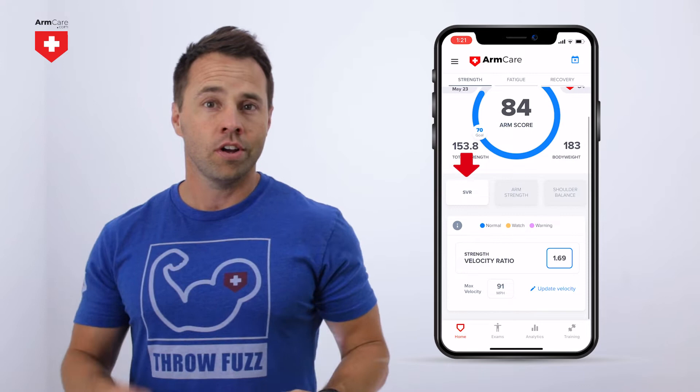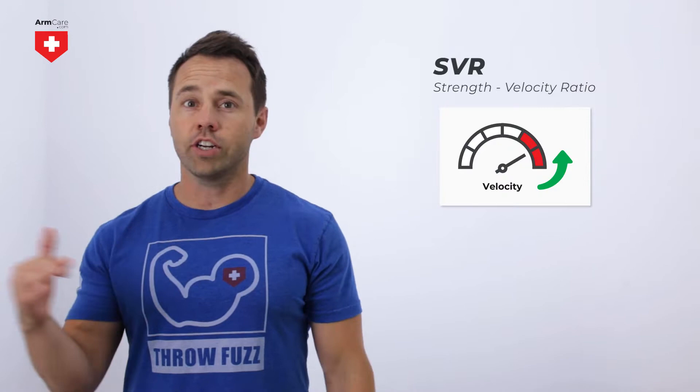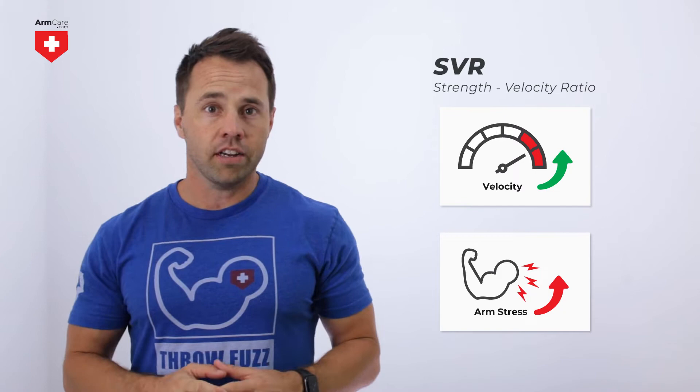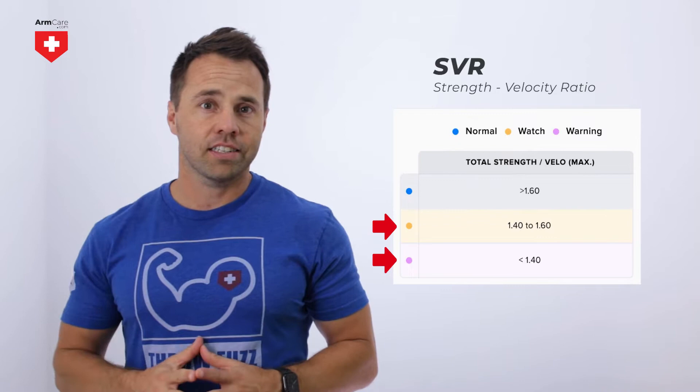They are SVR, which stands for Strength Velocity Ratio, Arm Strength, and Shoulder Balance. The Strength Velocity Ratio, or SVR, shows the relationship between your arm strength and max throwing velocity. Research shows that increases in velocity also increase stress on the elbow. To protect the arm from injury, you have to be gaining strength as you increase velocity, and the strength velocity ratio will help keep you on track.